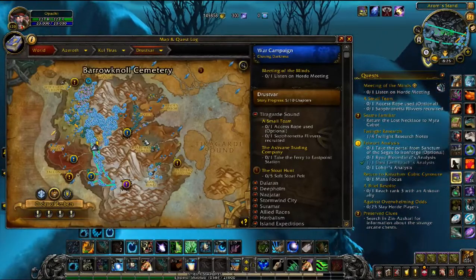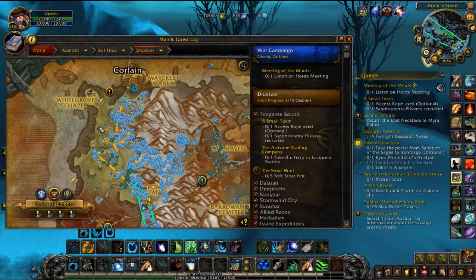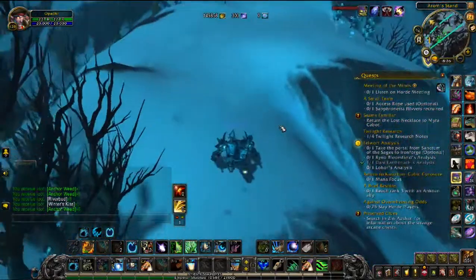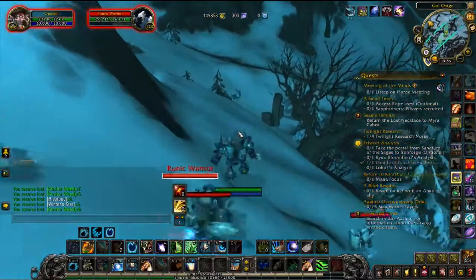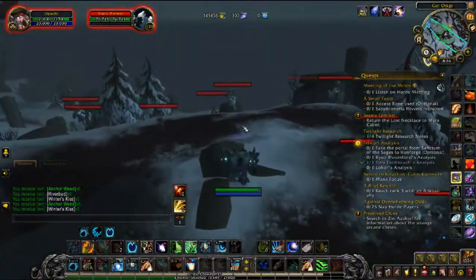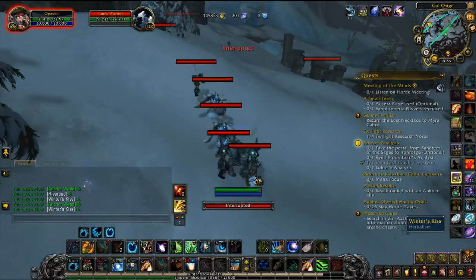Another really important thing to mention about this route is this is another hotspot for Winner's Kiss. For those who didn't see my super herb route, this location right here usually has around 10 to 20, if not more, herbs up at a time. It's such a small area that it's literally just herb after herb. This place is similar to that — not quite as dense, but there's a bunch of herbs up in a small location. So if you have a flying mount or if you have flying unlocked, I'd recommend that you just add this onto that route.